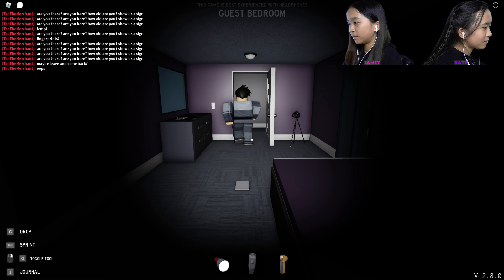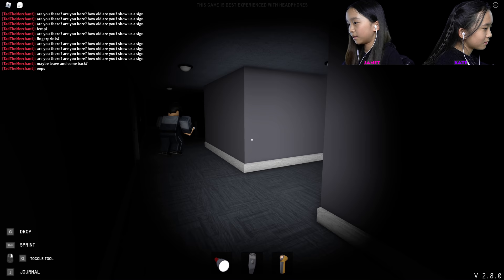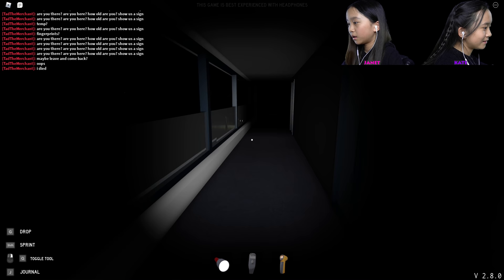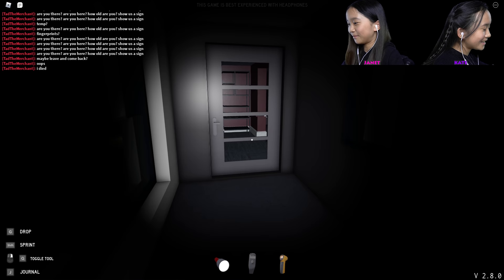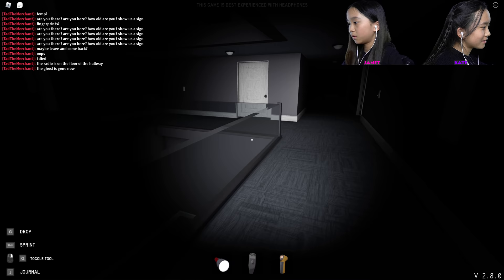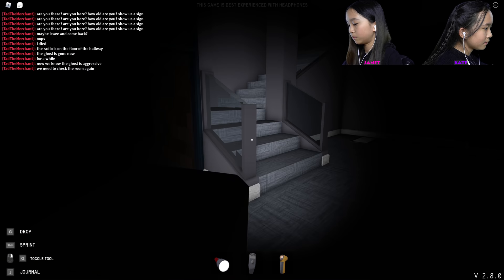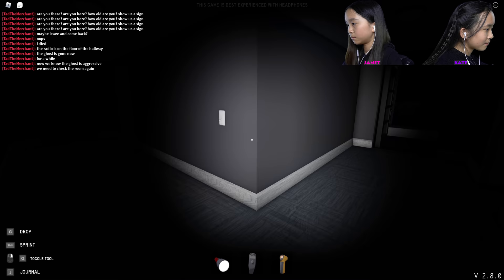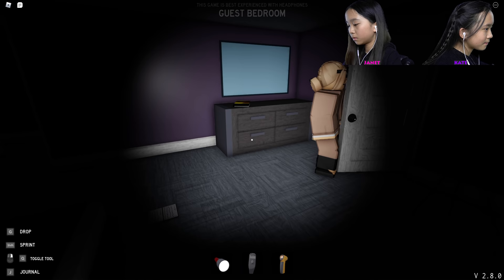I think I might be safe. Oh my gosh, run run run! Yeah, we're dead — we are so dead. I'm hiding in the closet. I'm going out the back door. Because I died, Kate! I'm in the closet. Okay, I'm running. Ted said the radio is on the floor in the hallway. The ghost is gone now. Maybe we should go back to the room. There's writing in the book — okay, that's good.